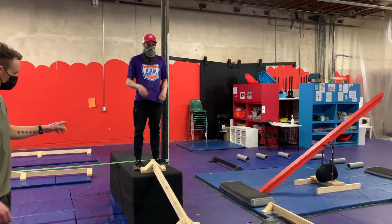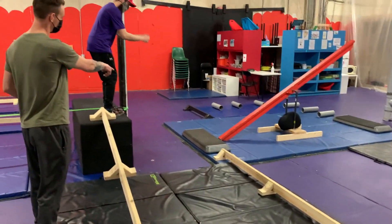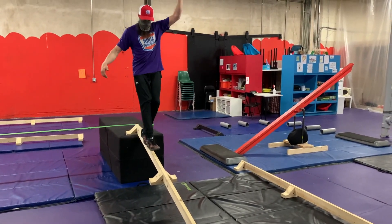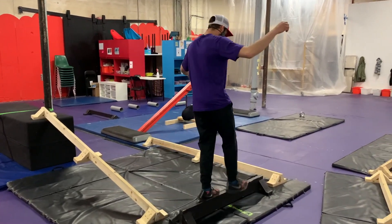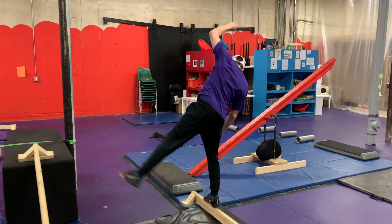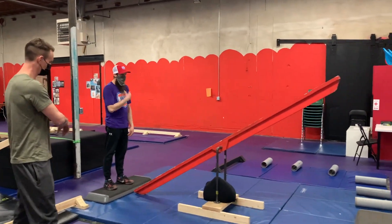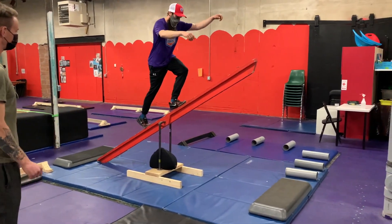From there, you will go across or down the beam, across and across that beam to that step. You're not allowed to just jump across — you need to go down, across, and then back to that platform. The seventh obstacle is the teeter-totter balance: you need to go up, across, and down. You cannot come off the platform when you land.